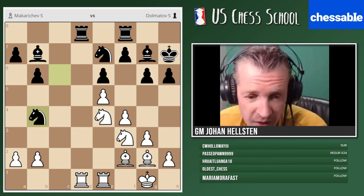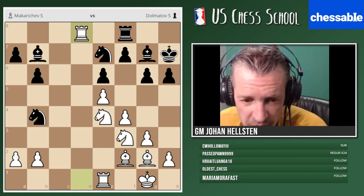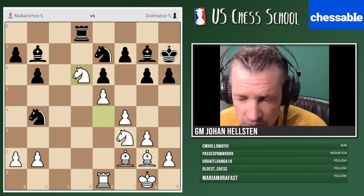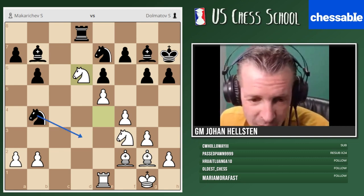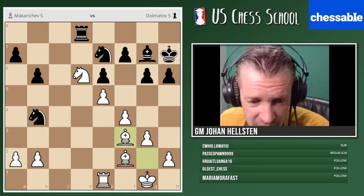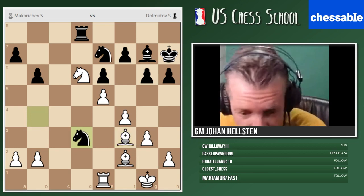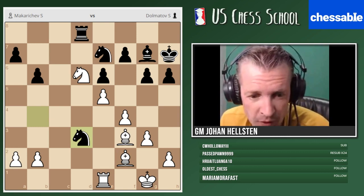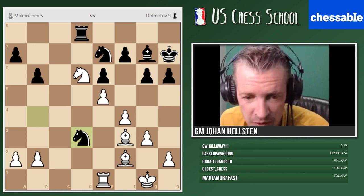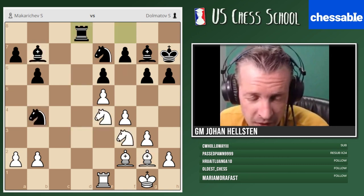Black has counterplay here — it's not so simple. Tactics? Maybe I can take and play g6, but I'm not sure. Someone with a sharp tactical eye might tell me if black should be okay here. After all, it's a bad bishop, but we can improve it like in our first example today. Anyway, e5 is possible but it's not clear this is the best moment to play it.